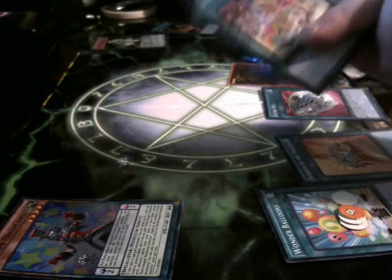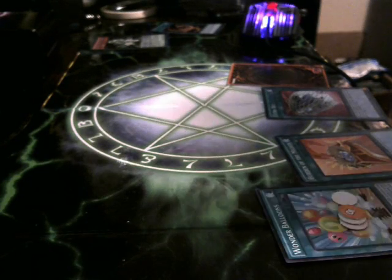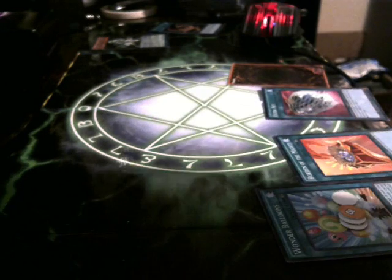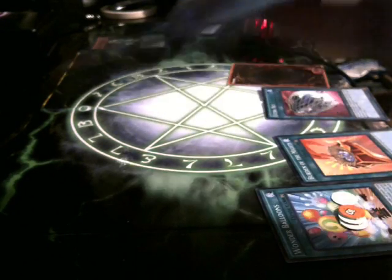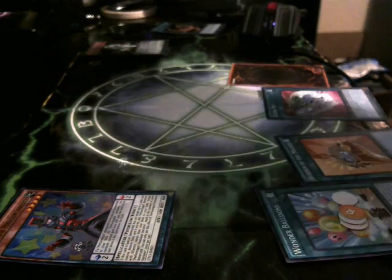First off, we've got Performa Pile Dramatic Theater down for our field spell, which gives our monsters 300 attack for each monster with a different type. Then we have Performa Pile Pendulum Sorcerer for a scale of 2, and Odd-Eyes Mirage Dragon for a scale of 8.